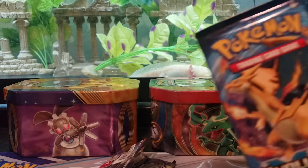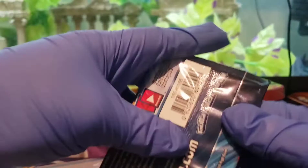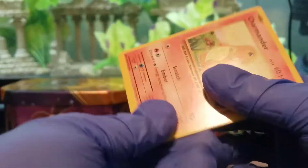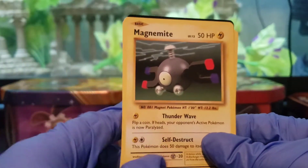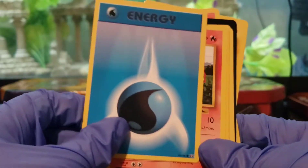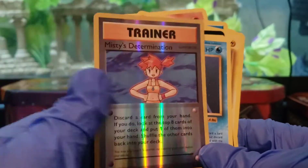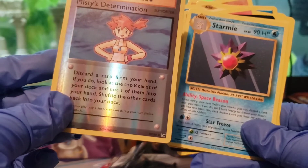Another one I've seen a lot of people going crazy for is the XY Evolutions, so let's see if we get a hit in this one. Right off the bat we have a Charmander — everyone's favorite little guy. Magnemite. Some Energy. A little Growlithe. A Chop. And a Misty's Determination — that one's Shiny. So another Shiny Trainer card.